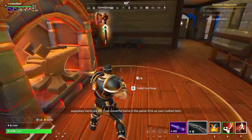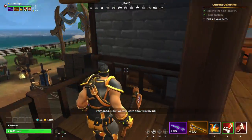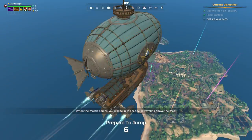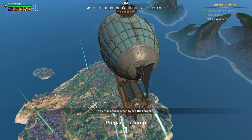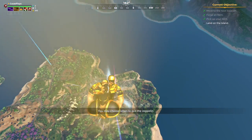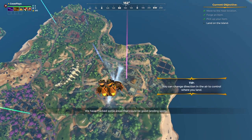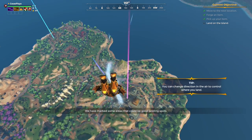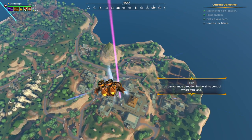Now we will learn about skydiving. When the match begins you will be in the zeppelin traveling above the map. You may choose when to exit the zeppelin and move while airborne to control your descent. They've marked some areas that could be good landing spots - though my guess is they're also going to be hot landing spots.